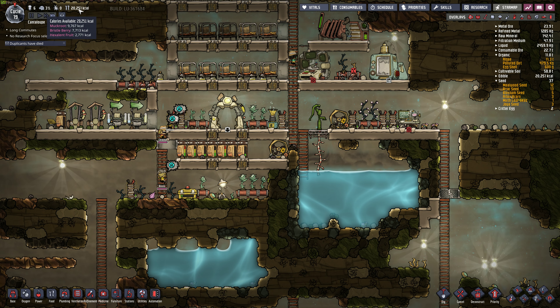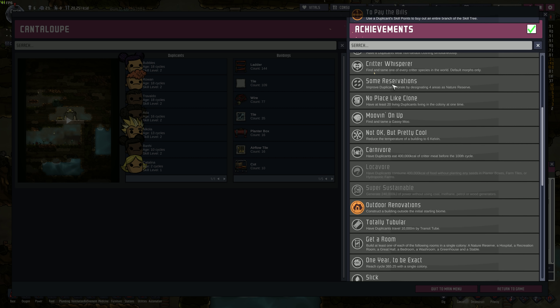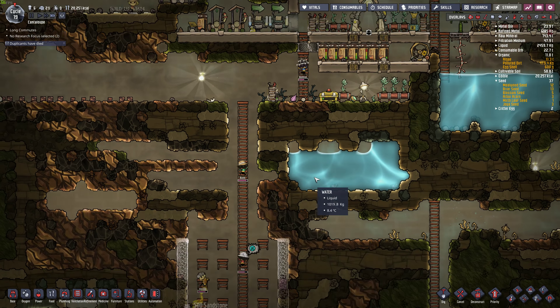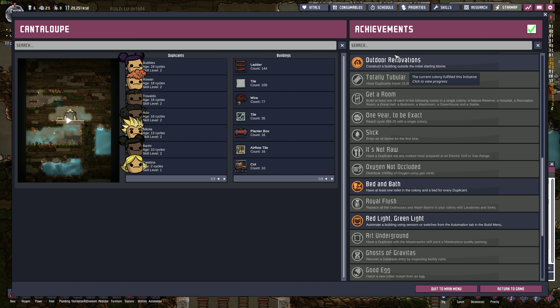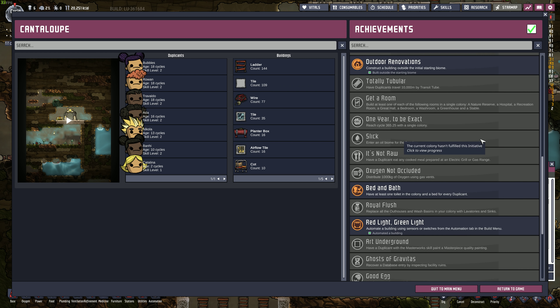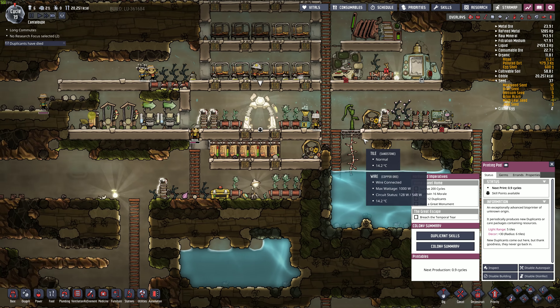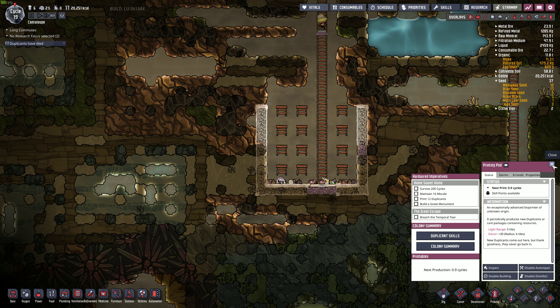Got some food on the vine here. Food's running pretty low. We got a whole bunch of achievements there, and I'm not even gonna look at them. Oh, maybe I will. We got: build outside the starting biome, bathrooms, automate a building using sensors or switches - I don't think I actually did that. What did I automate? Oh yeah, I automated the coal janitor. Okay, hopefully we can get this water tank done fairly quickly.